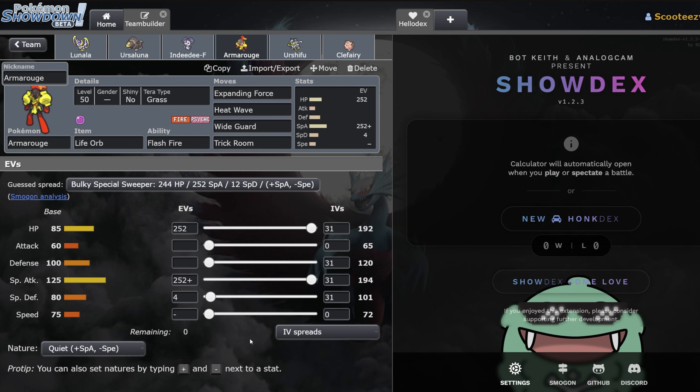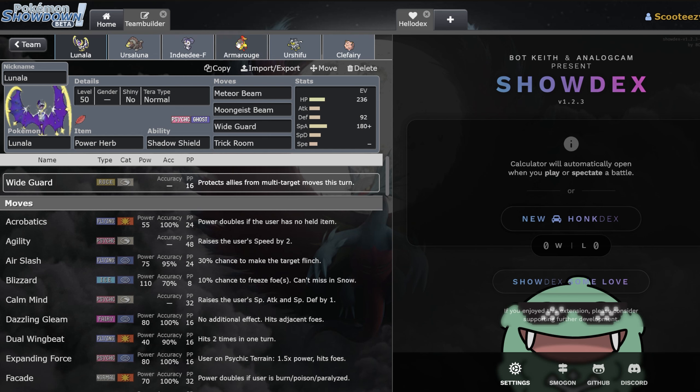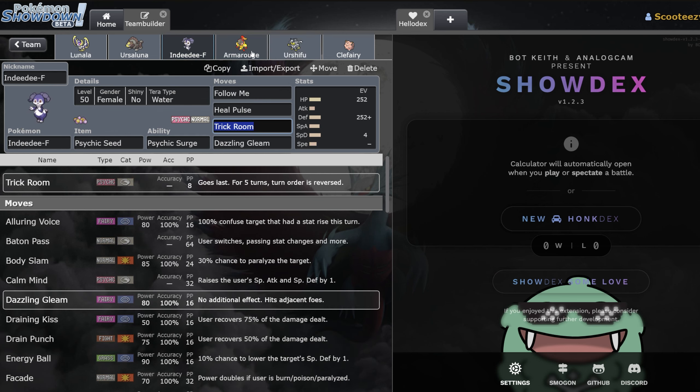Armorouge is very simple — this is just max attack, max HP, zero speed. Not much to say; it's the same set we've seen run for a very long time. I think the reason Armorouge will see a bit of play is Wide Guard. Wide Guard is just really good — you see double Wide Guard on this team. You can't really say enough about it: you've got these two Wide Guard users paired up with four incredibly strong attackers and two really good supports.